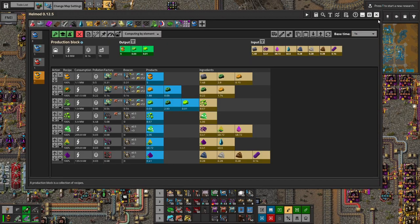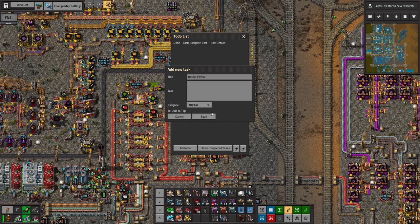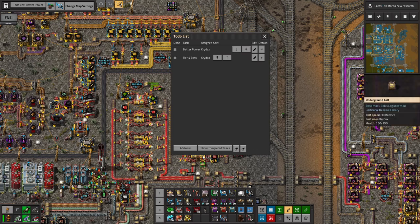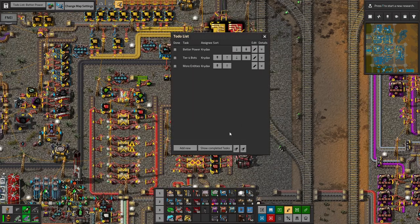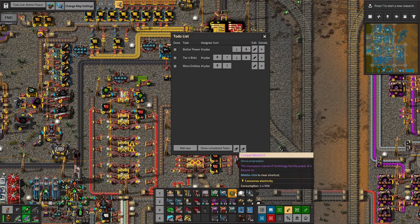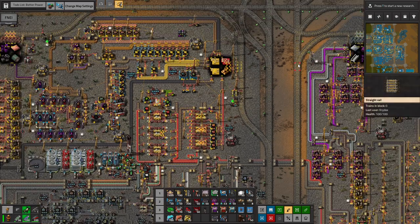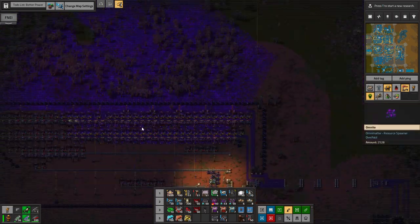I did a little thinking through what we would need and we've got a few steps. Step one is better power - we're going to work towards higher tiers of nuclear and do some compact nuclear. Then we're going to do tier 4 bots with full productivity. Then we'll work on more entities - inserters, assemblers, automating compressors and other buildings so we can make compact buildings easily. After that, we'll look at mining compressed omnite - though we're definitely a little short on it.